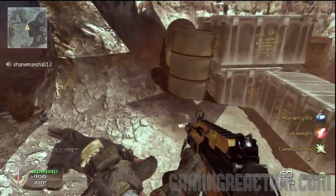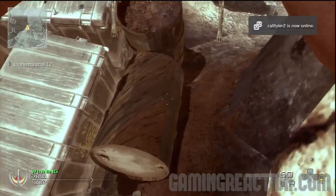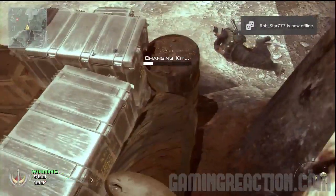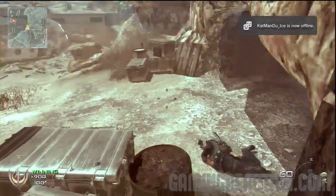Hey, what's up guys, we got another one of them funny flying claymore glitches — this one's brand new. We found it on Afghan. You want to come to this part of the map and jump on these barrels, then put a claymore down and it should bounce off the water and fly. If you move around on these barrels you can pretty much make it go wherever you want it to go.